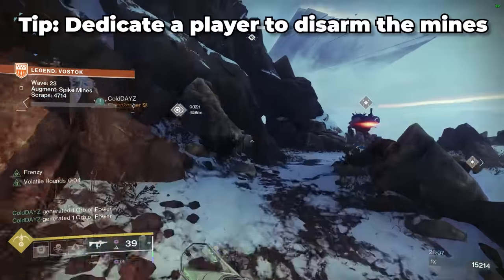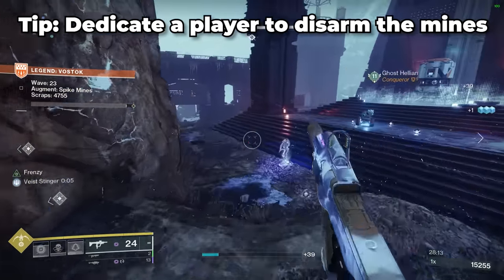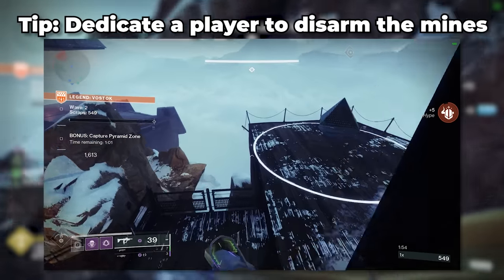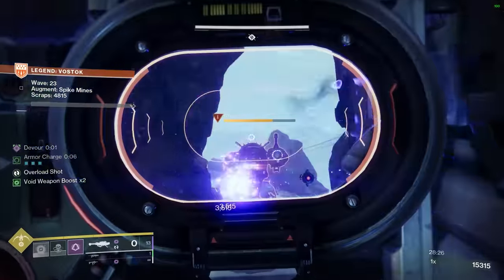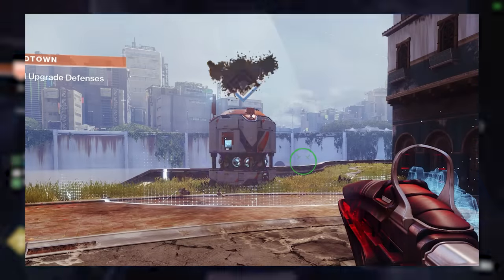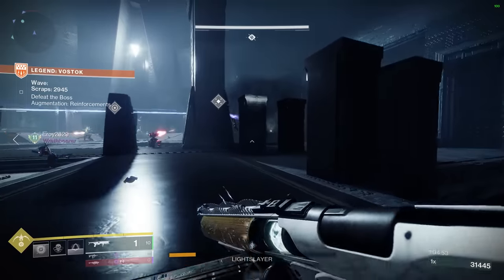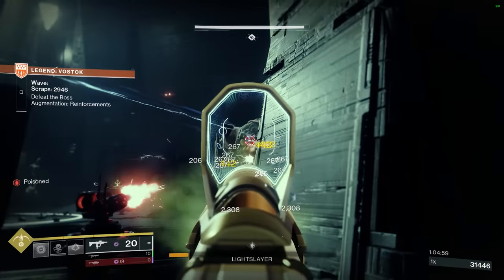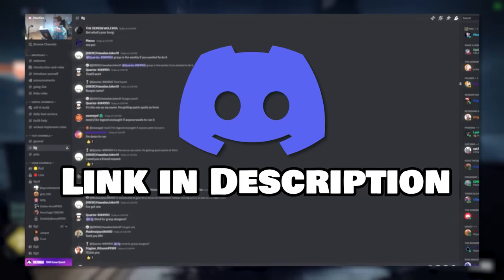It's generally good to decide on a dedicated player of your fireteam to always be the one to go out and take care of far-away augments or bonus objectives like shielded sky bombers, capture points, and so on. One of the easiest ways to wipe is to be uncoordinated to the point where all three players sprint out to rush the mines, leaving no one behind to defend the ADU and losing 50% of its HP before you've even realized what has happened. If you want teammates you can actually coordinate with, look for a squad in the LFG channel of the Discord server linked in the description.